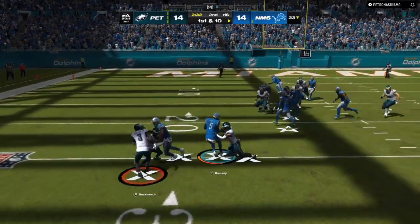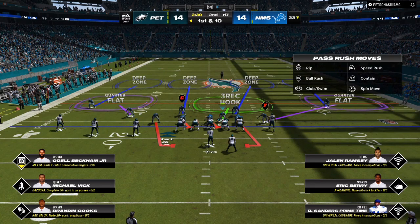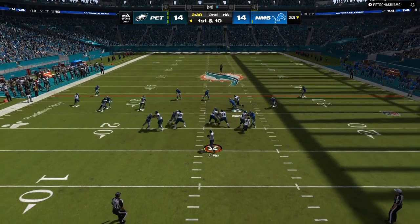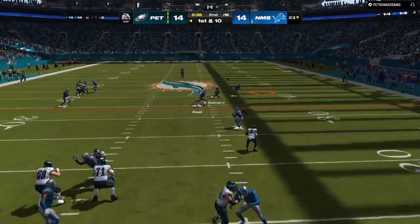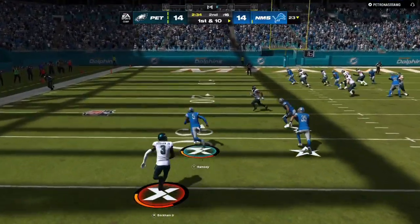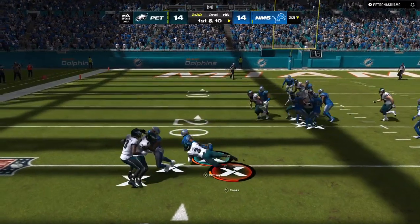Now, we're going to go over some adjustments I like to make. I go from the 3-3 to the 3-3 cub. We have a cover four shell — cover four is my base defense. I want my opponent to not be able to get anything 15 to 20 yards down the field and deeper. I want them to hit underneath and check downs because it's easier to make adjustments to that and harder to make adjustments to 20 to 25-yard corner routes and different plays that might be open.